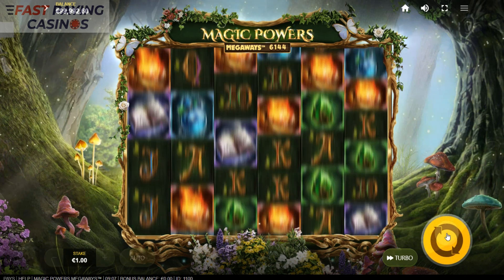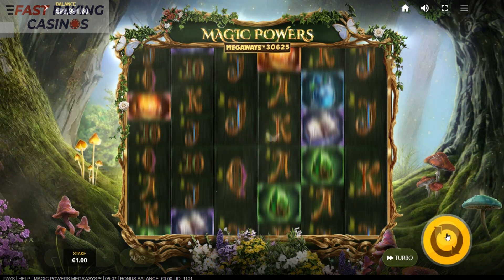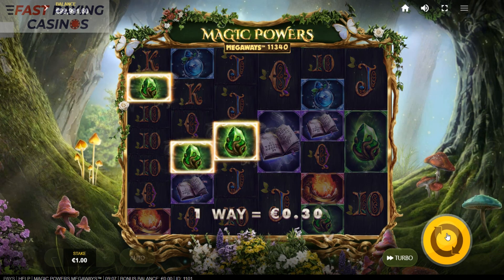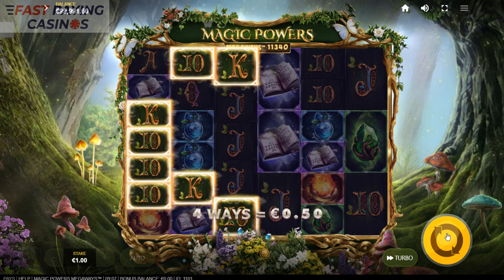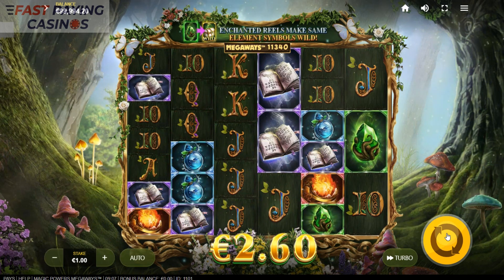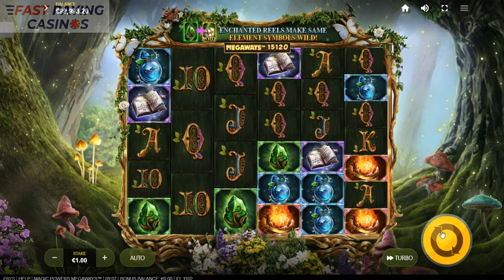You get 64 to 117,649 ways per spin. The RTP is 95.67 I believe. As you can see you get replacement tumbles, standard stuff. You can play it from 10 pence to 4 pounds, or 10 cents to 4 euros a spin. Obviously at some casinos they might change the maximum stake, but that's that.